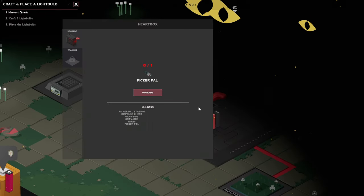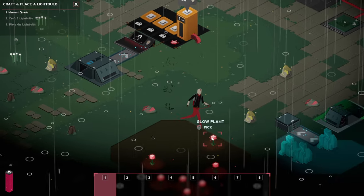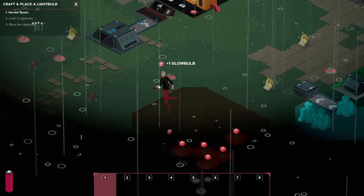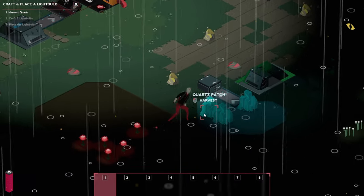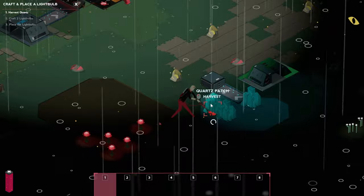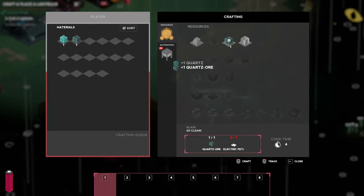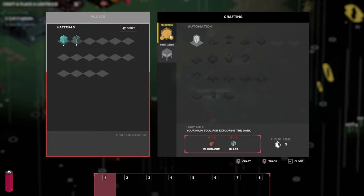Craft and place a light bulb. Do we still have enough? No, we do not, so let's harvest a couple more — we don't want the lights to go out already. Let's throw two in here. Now we're going to need to mine a bit of this over here and after that we can make the quartz ore to make glass. We need plant ore and glass to make one of those light bulbs.